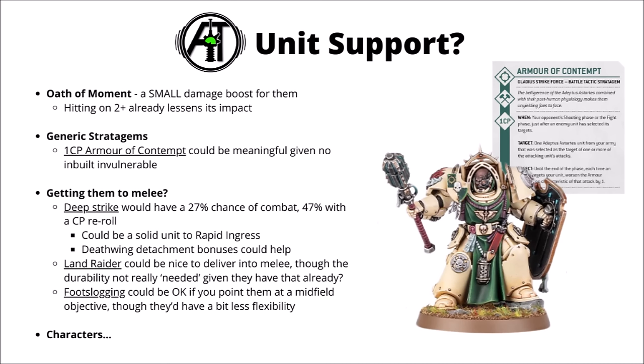With a small 5-man unit profile, they could hide behind line-of-sight blocking terrain and be a reasonable target for Rapid Ingress, potentially getting a 4-inch charge if you drop next to something the enemy doesn't want to charge you with. A Land Raider could be an option, but for a unit with massive durability, foot-slogging might actually be fine — you could even tuck one into cover to tank damage first.